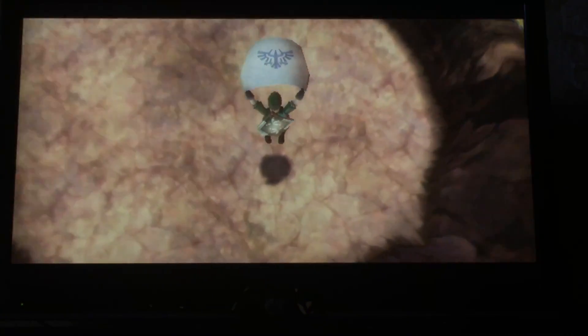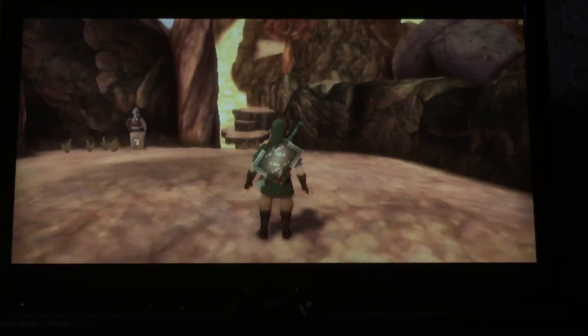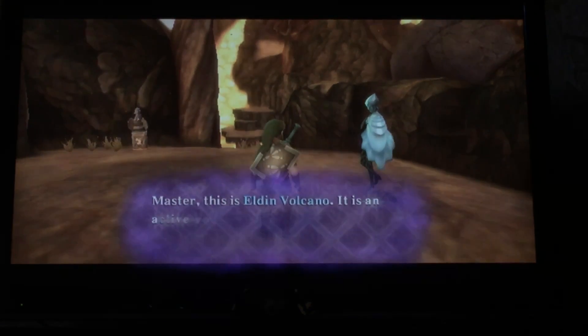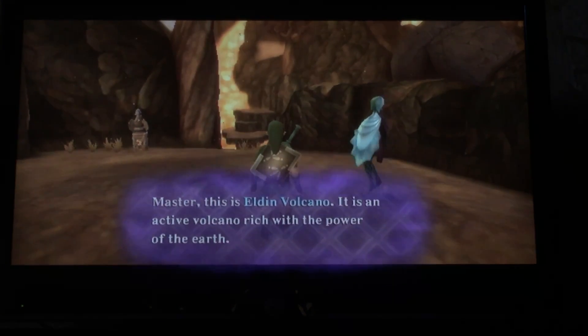Things look fiery up here — or down here, sorry. Master, this is Eldin Volcano. It's an active volcano rich with the power of the earth.